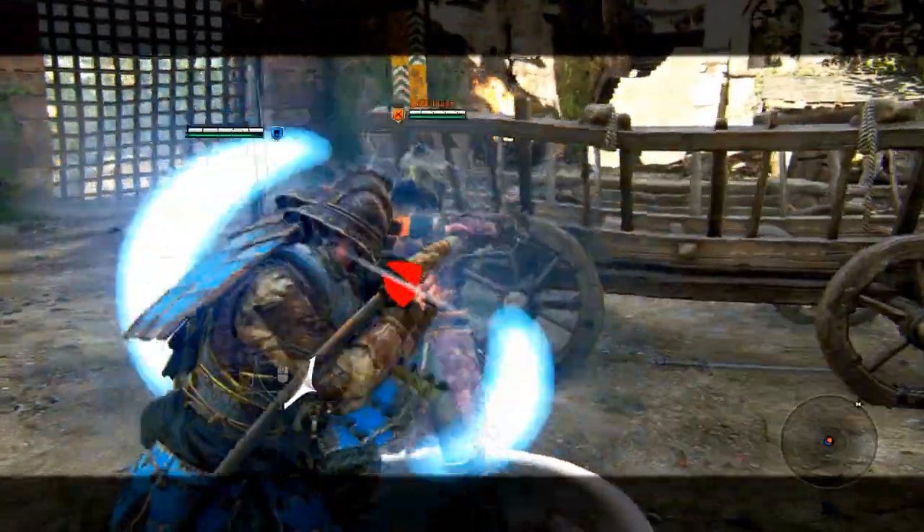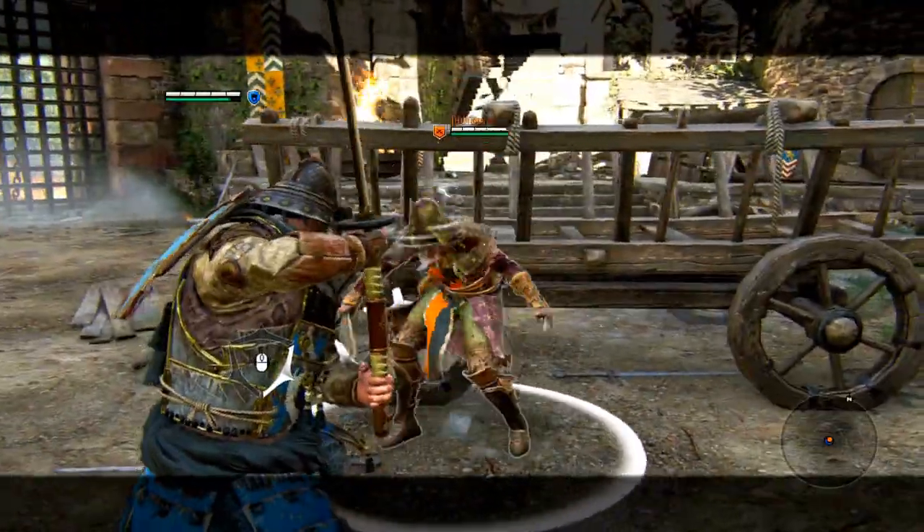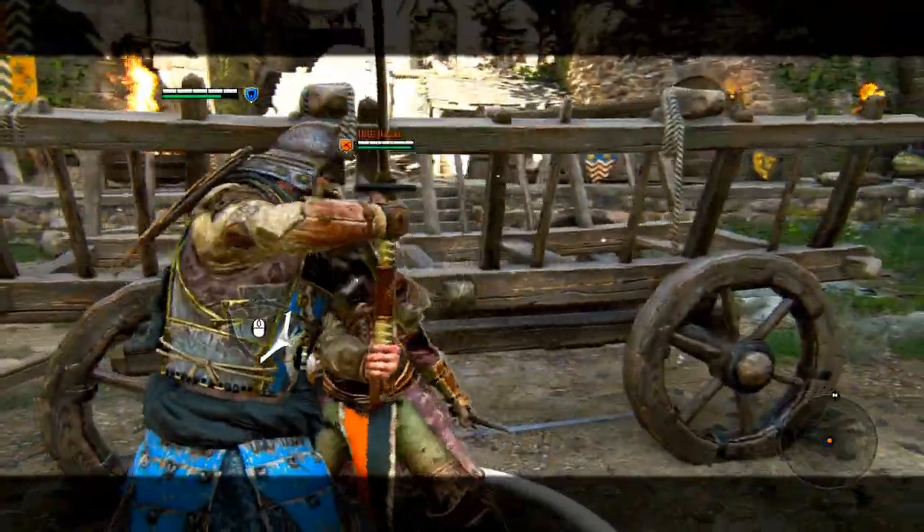When double guard breaking the opponent, you can daze them, making it impossible for them to see your stance. Follow this up with the top heavy attack to deal some heavy damage.